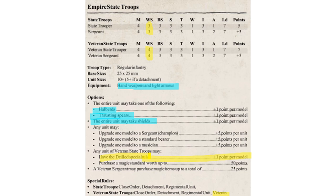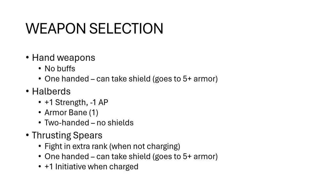If you just go with hand weapons, you're getting no combat buffs at all. They are one-handed, so you can take a shield and get to a five-up armor save. Your halberds give you plus one strength, plus one AP, armor bane one, but they're two-handed so you can't take a shield.